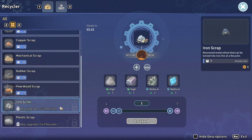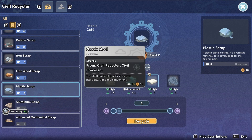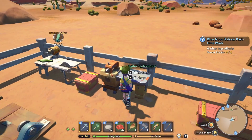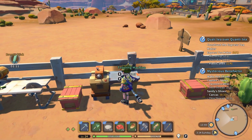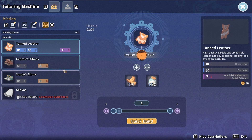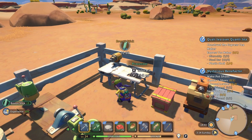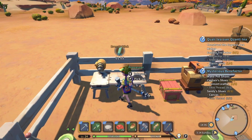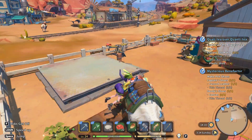So we need an upgraded recycler. Let's cancel these — we have enough iron. So we need this one to do the plastic scrap. Missions — so we want to construct that and the mysterious benefactor, so we need plastic shells. Commerce Guild Store and we still need to find jute. Plastic shells requires a civil processor — missing diagram. So civil processor is next.